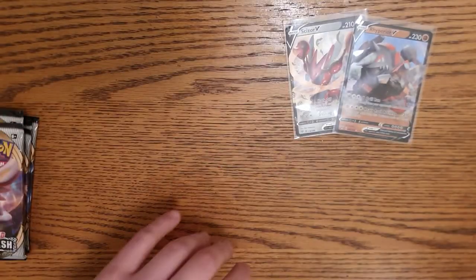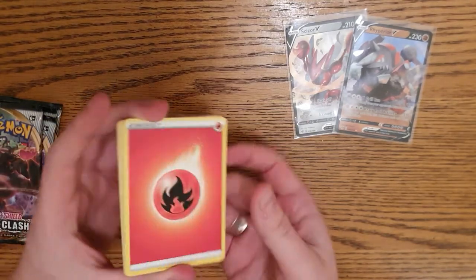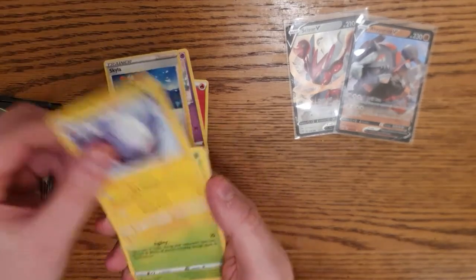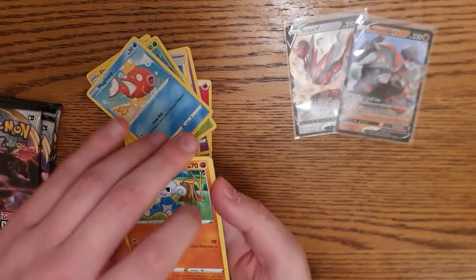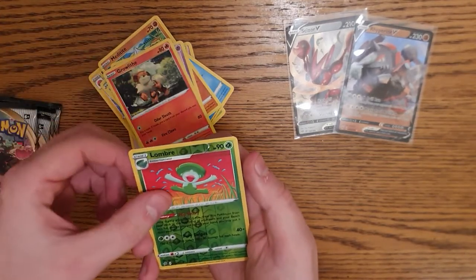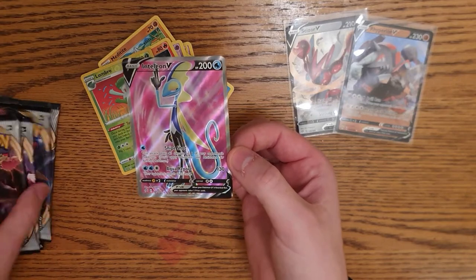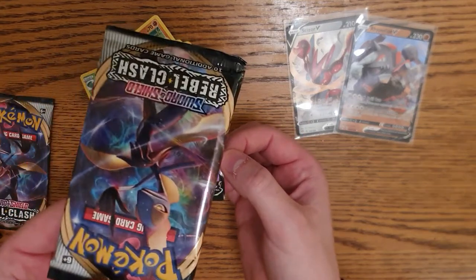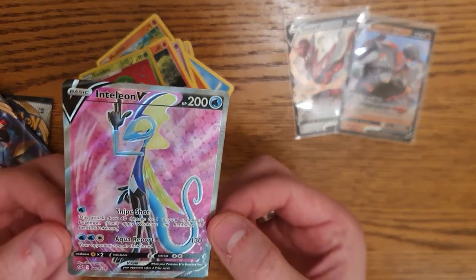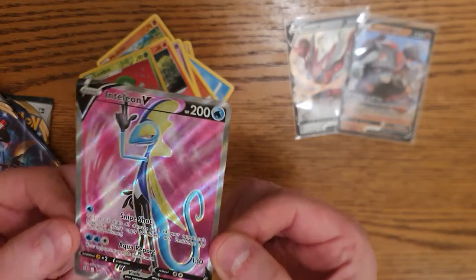Not too shabby - we're on Rebels Clash again. I don't know what's worth pulling in Rebels Clash. Here we go - it's gonna be a fire one, boom! Charizard confirmed fire, indeedy. Skylar, Electrode, Scrafty, Magikarp - I saw something! Meditite, Milcery, Growlithe, reverse holo, Lombre... and Inteleon V! He's on the cover - look at the water star, that looks so sick! See the little red things behind him - that looks so nice, I love that card, I'm keeping this!